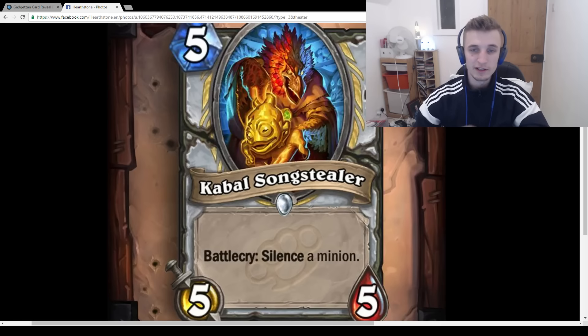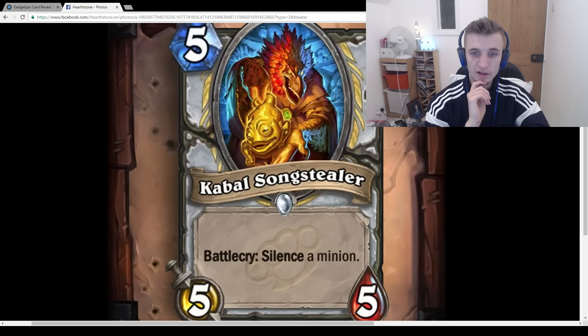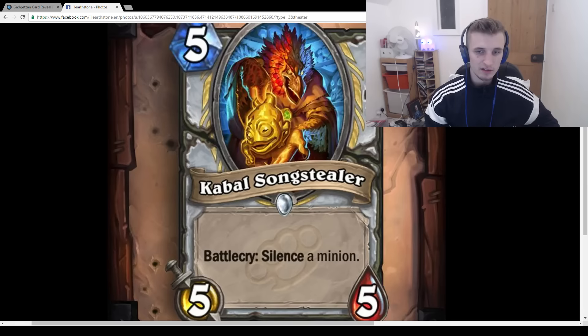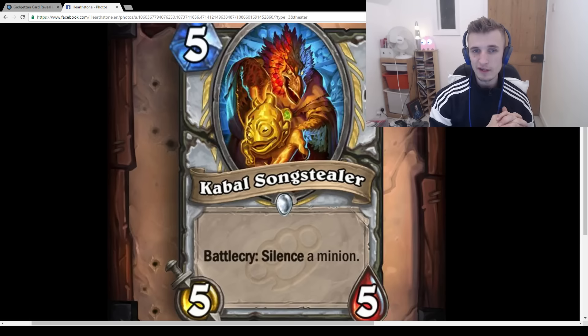Cabal Songstealer: 5-mana 5/5, Battlecry: Silence a minion. Very good card — there's a lack of silence in the game at the moment. In a Reno Priest I think you're definitely going to play this card. Are you going to play it in any other Priest deck? I'm not sure. Spellbreaker is a 4-mana 4/3, so you're basically paying 1 extra mana for +1 attack and +2 health. Priest has a lot of competition in the 4-slot but not so much in the 5-slot, so yeah, I think you're going to play this in Reno Priest.